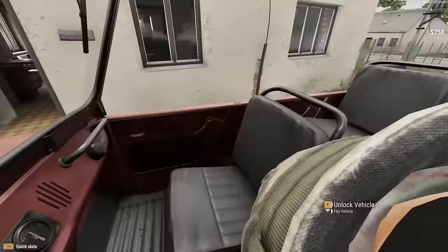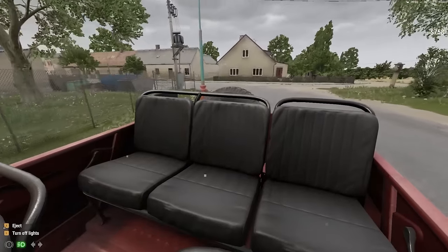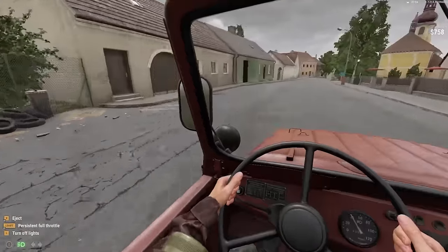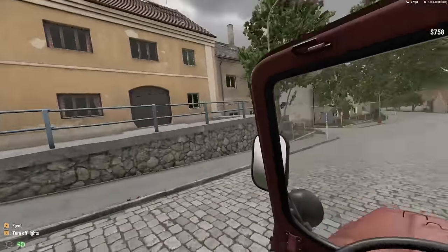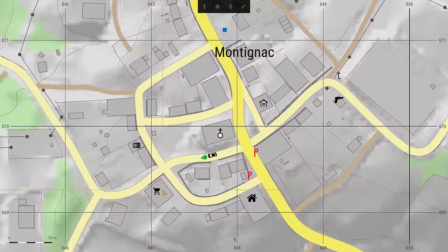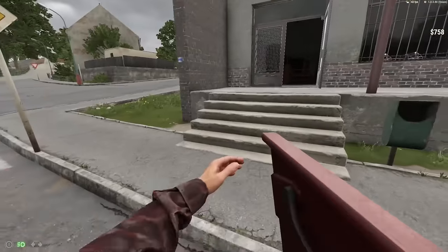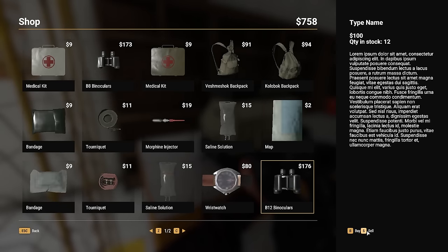Let's go down to the equipment store because I'm pretty sure I remember seeing items sellable there. Maybe you just can't sell stolen weapons — it would be too easy. I like how my bloody sleeves match the UAZ. Let's see if we can sell some stuff here. I probably shouldn't have my gun out running around town, but — oh yeah, there's a Sell option! So the problem is I don't know exactly what I have. I have wristwatches — yeah, I got some money for that.